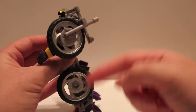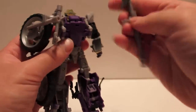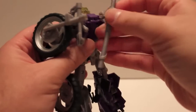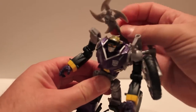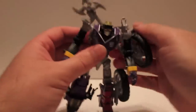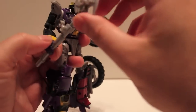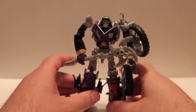Coming around here you can see, same as Wreck-Gar from G1, he had the two wheels on the sides of him, which is cool. And right here there's a clip — you can take the weapon, straighten it out, and peg it onto his back. You can position it to the side if you want, or however you want to have him. You can also obviously have him hold it — fold the clip out of the way and jam it in his hand. Make sure the spokes are out and everything's straight. There he is with his weapon.